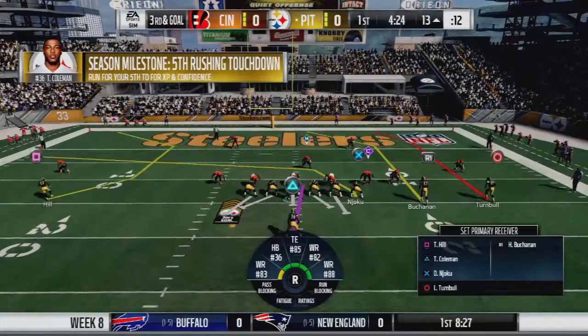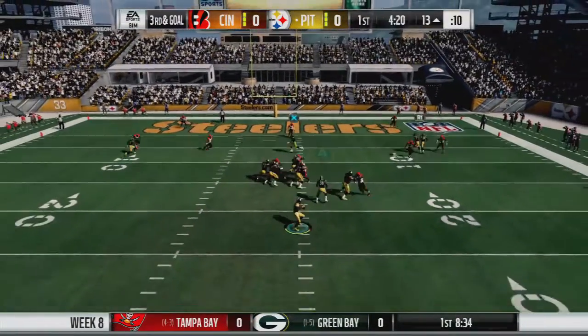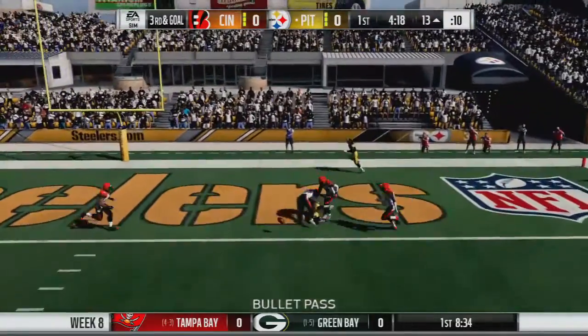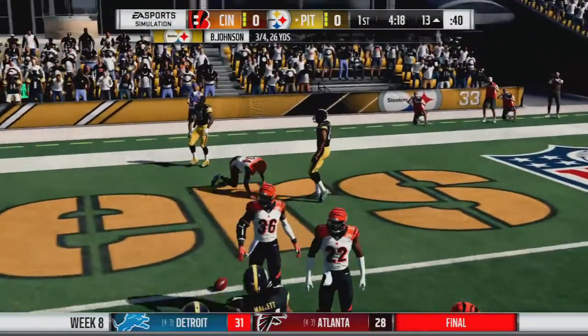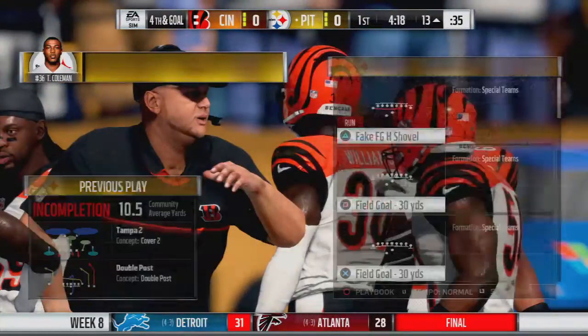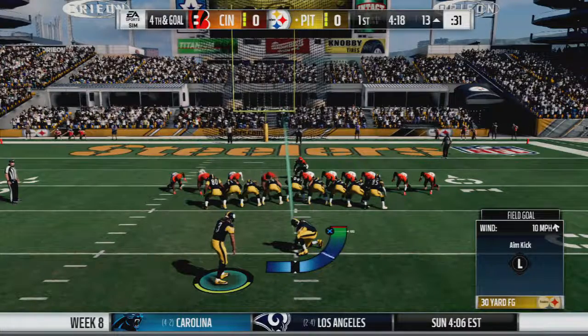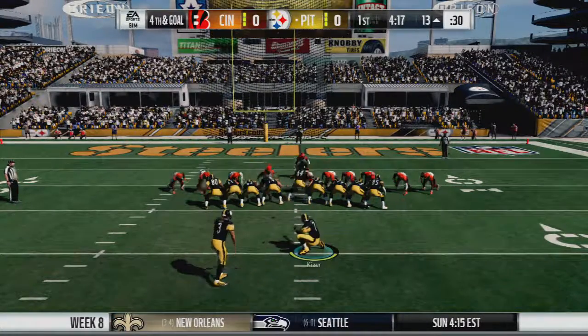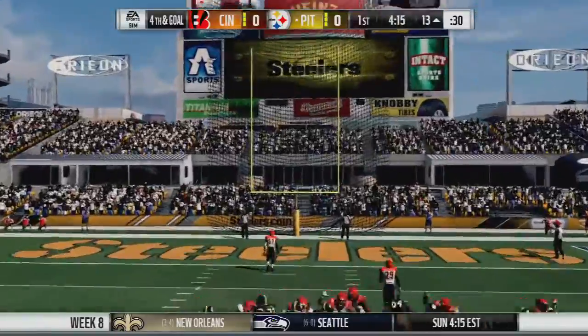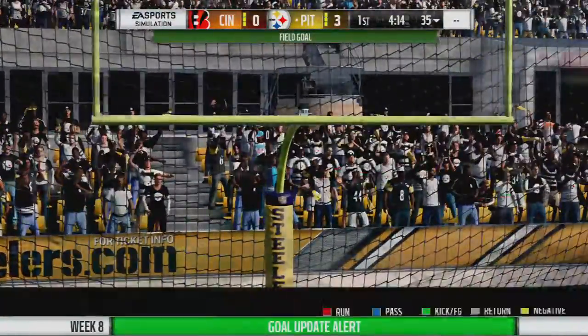3rd and goal on the 13. Johnson with the snap, looking for the receiver — oh, double coverage. Johnson trying to thread the needle, not able to make it happen. Probably could have made a better throwing decision on that. Kick is up, kick is through — Andrew Franks, once again, Mr. Consistent.